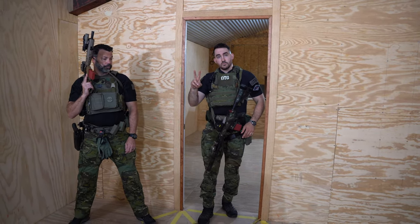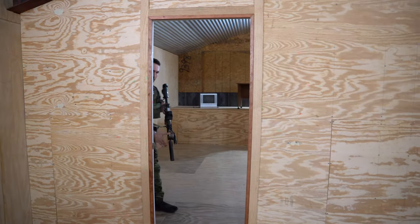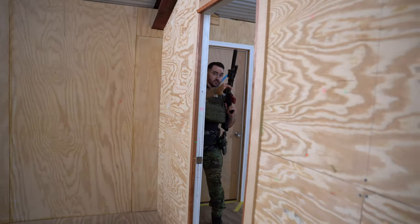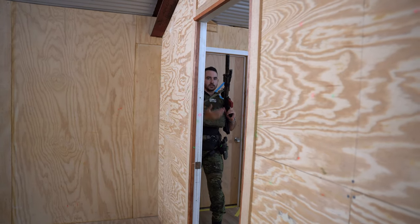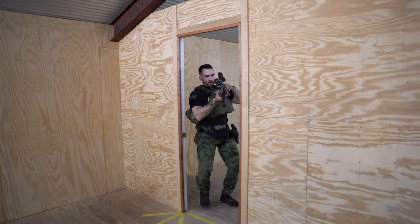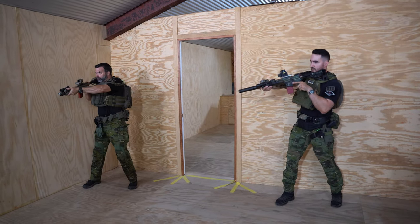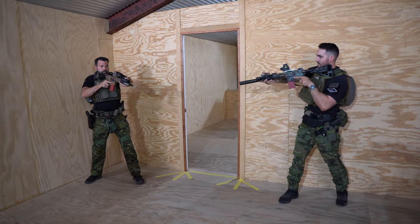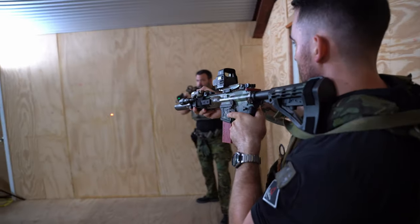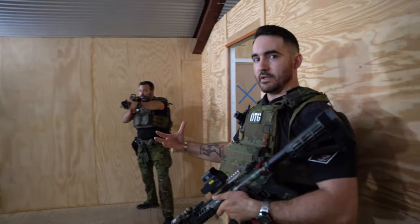Let's see what it would look like with two people and watch how we kind of work together. We're going to establish our crisscross here — we've done a pie or a pin. I'm going to go through first to right where that camera is, and then Jason's going to come behind. Watch how our sectors of fire overlap. His muzzle's out of the way. I'm coming through. He's scanning over. We're not muzzling each other. Watch my laser — my head is up out of my gun, my eyes are over my optic. I'm scanning to a meter off. We have overlapping fields of fire.